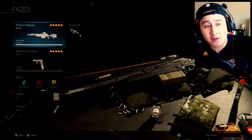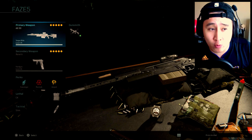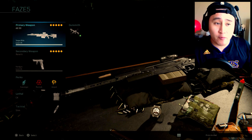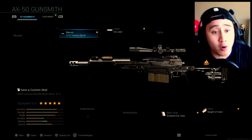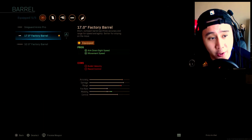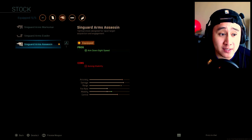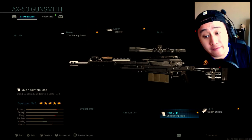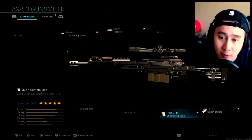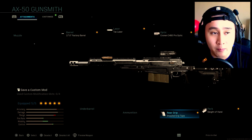Alright, ladies and gentlemen, welcome back to the channel. It is your guy Mamba, bringing you guys back another Call of Duty Modern Warfare best class setup gameplay. We are gonna be using the AX50. For the first attachment, I'm gonna be rocking the 17.0 Factory Barrel. Second attachment is Attack Laser. My third attachment is the Singard Arms Assassin. Fourth attachment is the Sleight of Hand perk. And my fifth and final attachment is the Stippled Grip Tape. Phase 5 is right around the corner, so I do want to get my shots warmed up with a sniper rifle.